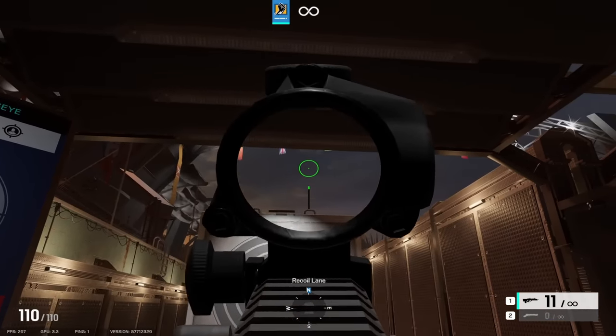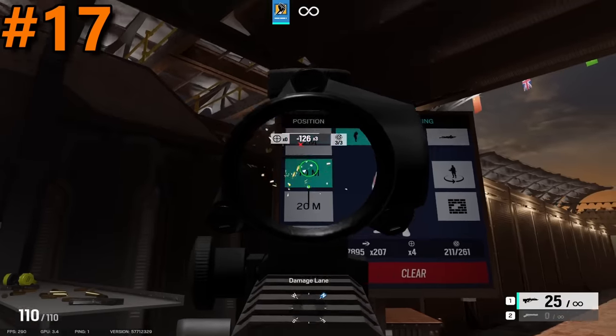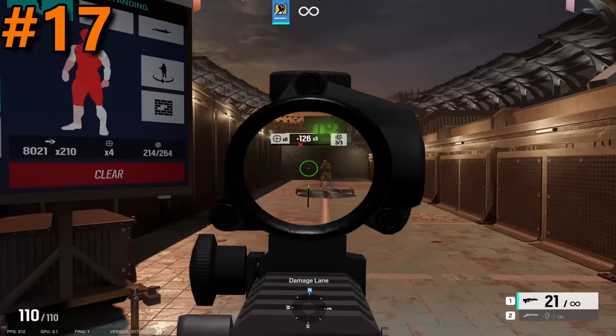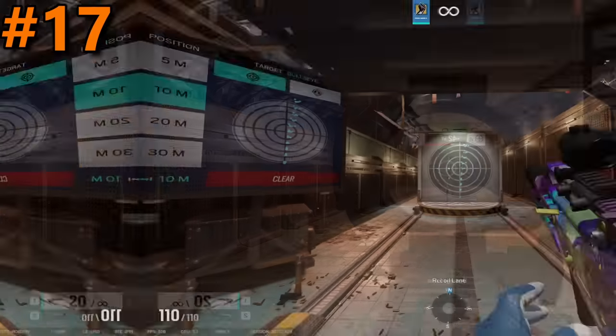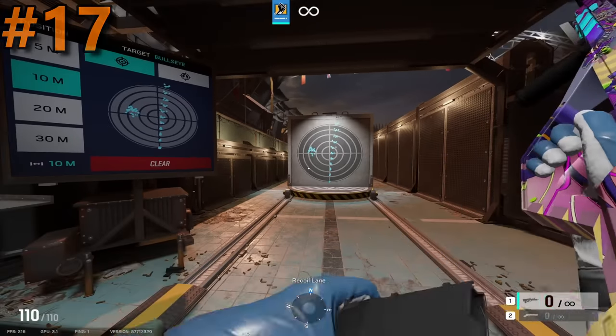After the Type 89, we have the Spear 308 at the 17th spot. This gun is just the definition of average. The Spear has an average fire rate of 700 and only a slightly above average damage of 42. The only thing holding it back is its pretty jumpy recoil, but outside of that, it's just average.